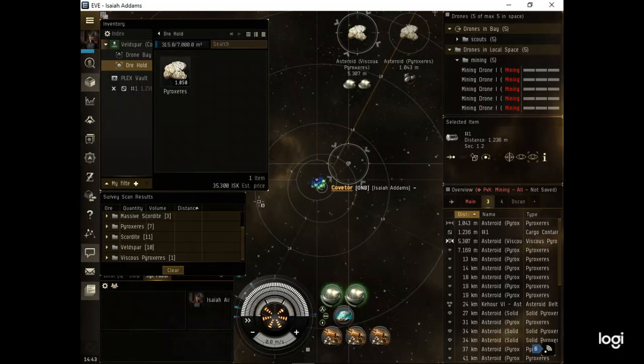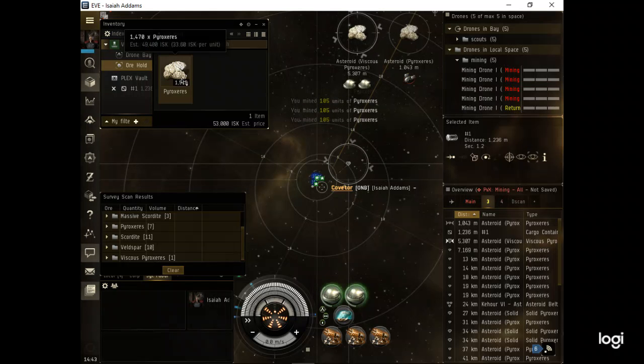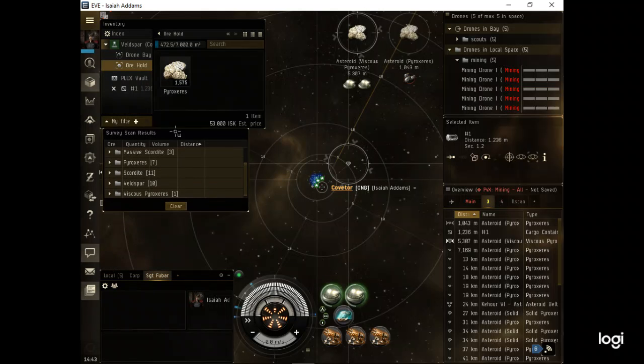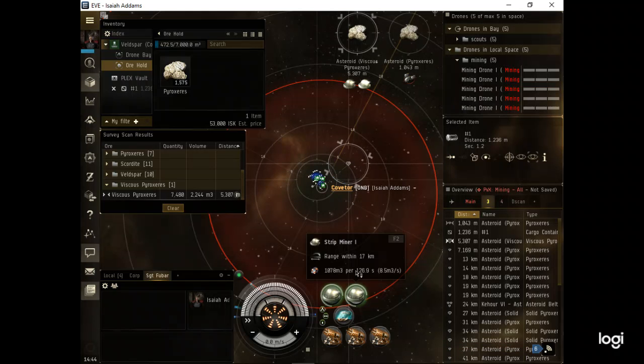I'm sharing this technique but you can do it any way you want - you can hybrid this technique. Take what you need and leave the rest. I like to shorten up my UI so I can just read the numbers - I don't like having my whole screen cluttered. Working on viscous now - there's only one within range and it's got 2,200 m3, so that's one cycle again. These asteroids are really small, I don't know why, which means we may have to move and I don't like moving. I like sitting in one spot.